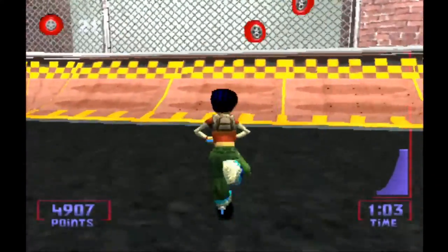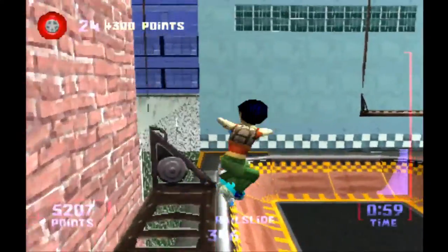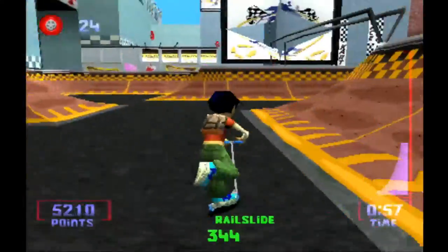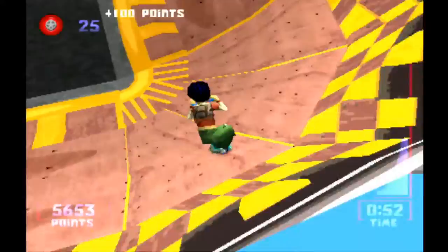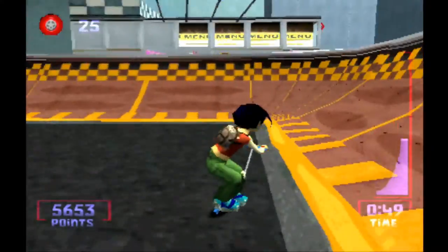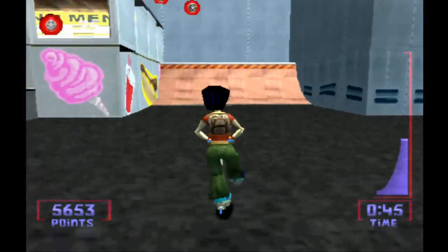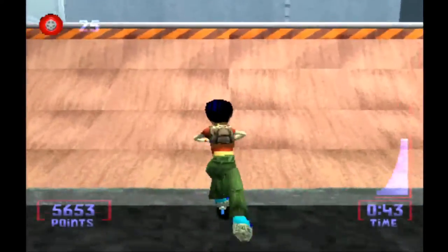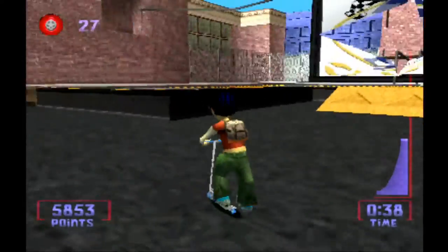Up here is a bit more difficult because you have to actually angle your jump to end up on top. It's as simple as going at it from an angle and letting go of the jump button when you reach the very top of the ledge. As with most skating games, holding down the jump button allows you to prep your jump and jump higher when you let go. Simply tapping the jump button doesn't get you nearly as much height, so that's important to remember.